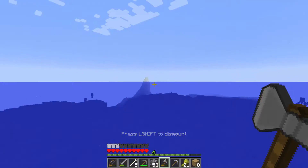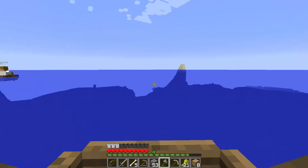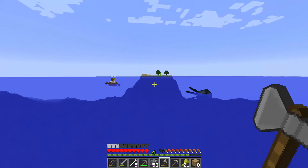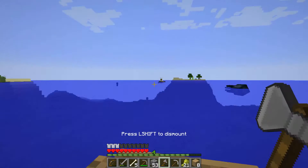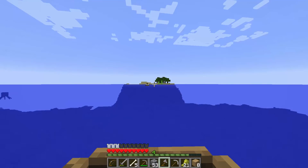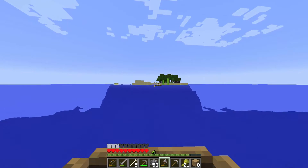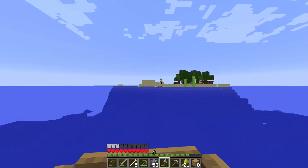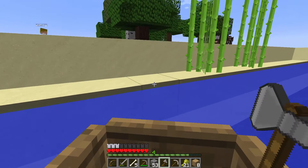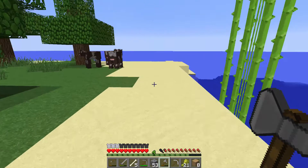Oh, I see — do you see that to your right? Yeah, the sugar cane over there. Oh crap, I just went off my boat. This looks more promising — I found some cows! Might as well kill them for the leather and the meat. It looks like another small island but there's another one east of it.